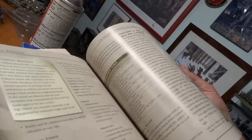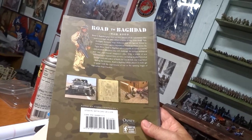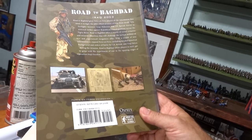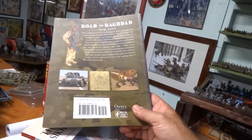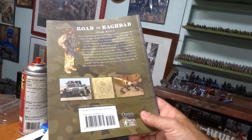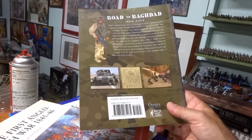It covers Marines, Army, Brits, Canadians, and all kinds of neat stuff. 'Road to Baghdad' gives Force on Force players all the information they need to refight the 2003 Allied invasion of Iraq — from deadly little firefights between Iraqi Fedayeen and special forces, to Army strikes against Republican Guard positions across the Tigris River. It offers a wealth of varied scenarios and mission objectives, including detailed historical background and orders of battle for US, British, and Iraqi forces. Very cool — six dollars, what a bargain.